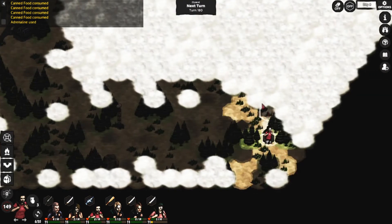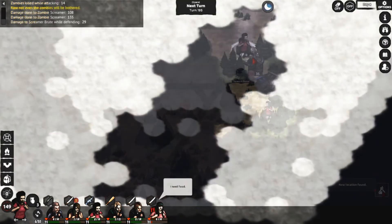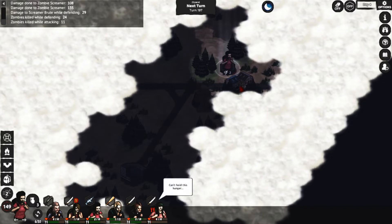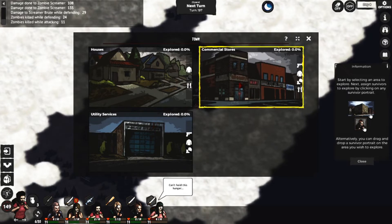To sum up the gameplay: you move by right clicking, you have two moves a turn, and you can also attack zombies by right clicking. You will find locations such as a store or a military outpost and you will be able to put your survivors to search for items. In order to search for items, cut trees, or anything similar, you just assign your survivors and repeatedly click next turn.